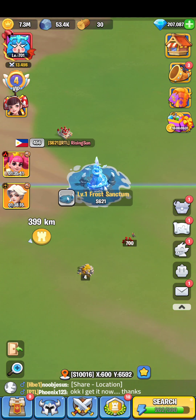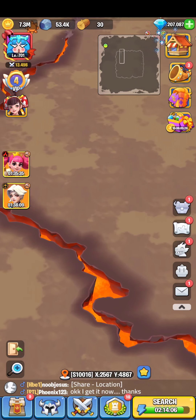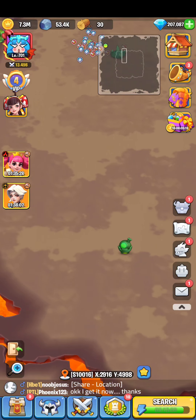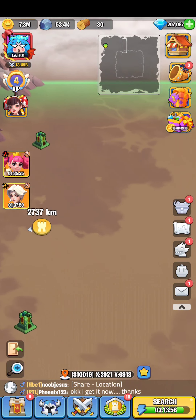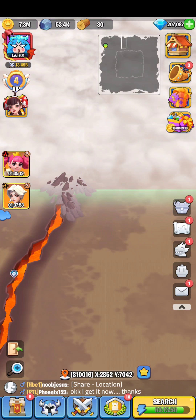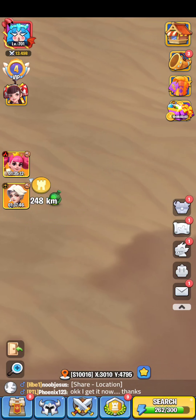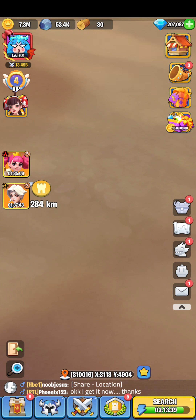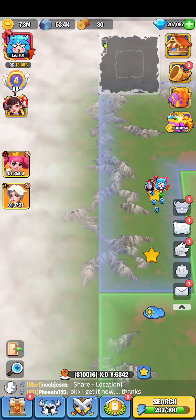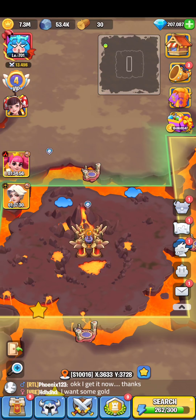In phase two, capturing those things grants a 2% power boost. Level one and level two fortress power boosts are actually the same, but the sanctum powers are different. In level two, the sanctum gives a 2% power boost, while in level one it's 1%. So try to gather more and more fortresses to boost your power and gain more kingdom points.